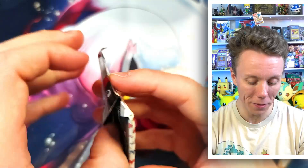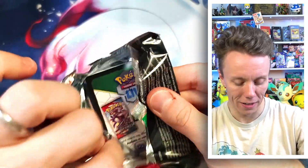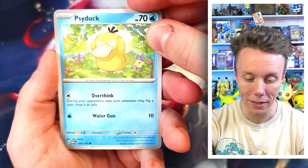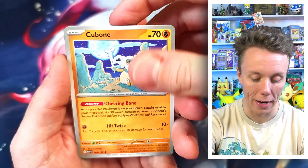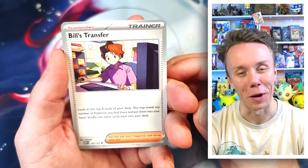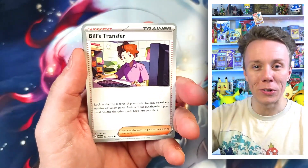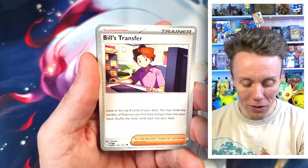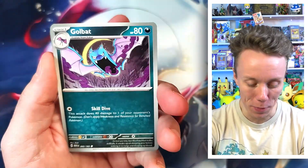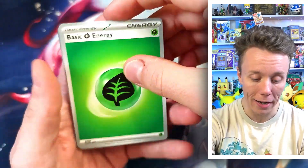And our final packet of 151. These packets are built very differently — the wrapping on them is so interesting. We have Psyduck — I remember from the anime where Misty says 'I choose you, Starmie!' and then Psyduck comes out going 'Psyduck!' and she's like 'You're not a Starmie, you're a Psyduck!' Anyway! We have Cubone, Vulpix, Magnemite, Bill's Transfer, Golbat, Leftovers, reverse Dugtrio, reverse Weedle, Articuno, and a Leaf Energy.